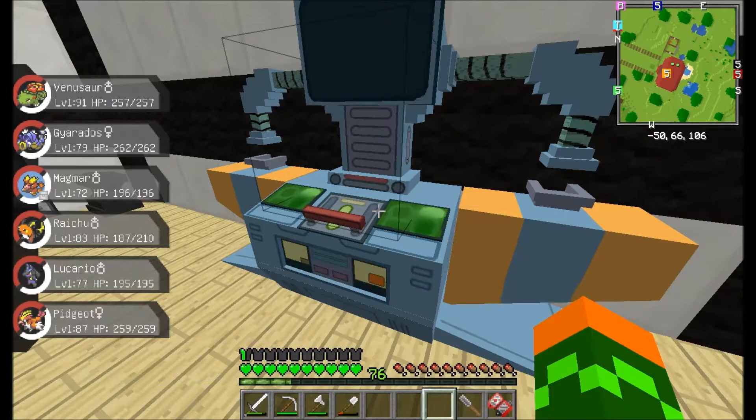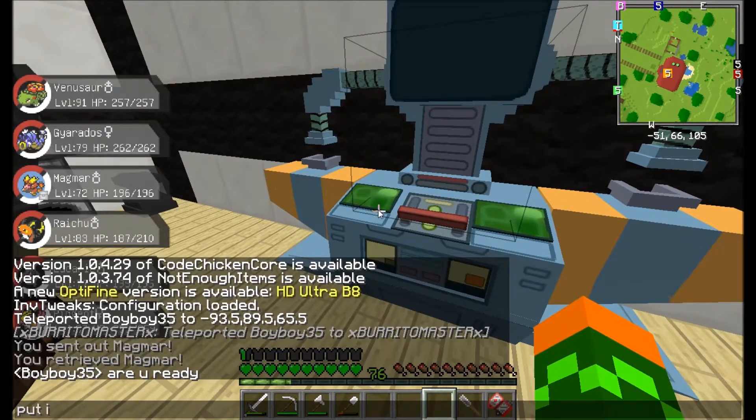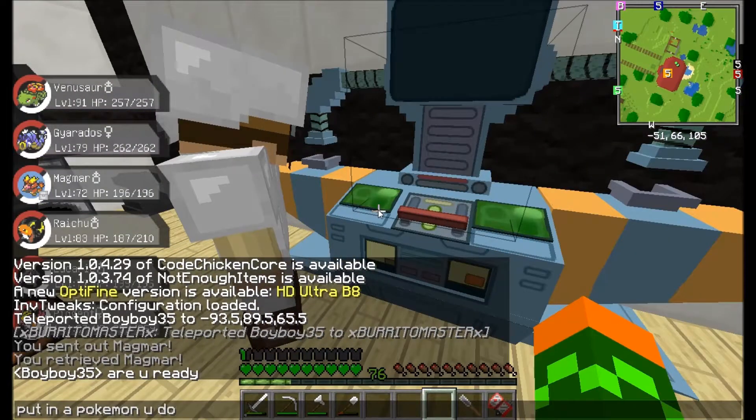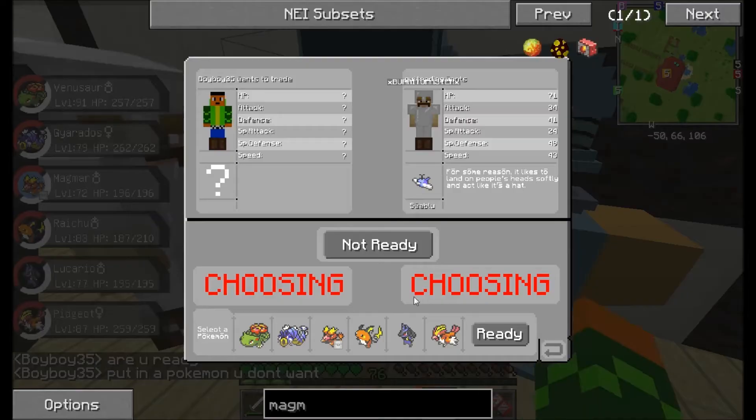Are you ready? I need to type — are you ready? Put in a Pokemon you don't want. Alright, and then we can just put Magmar in like that. Ready.